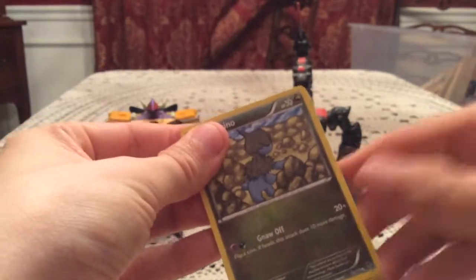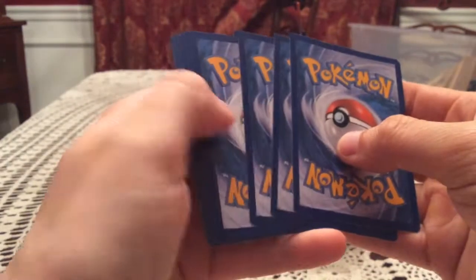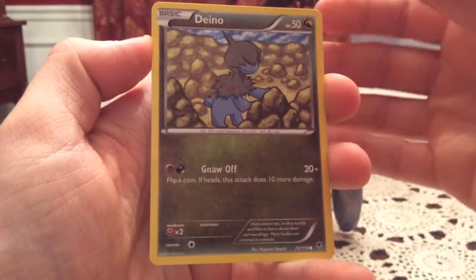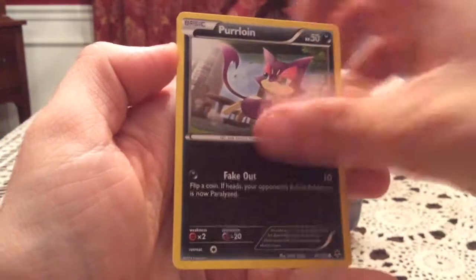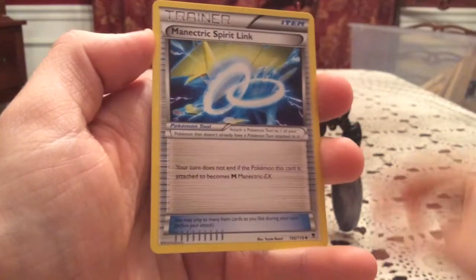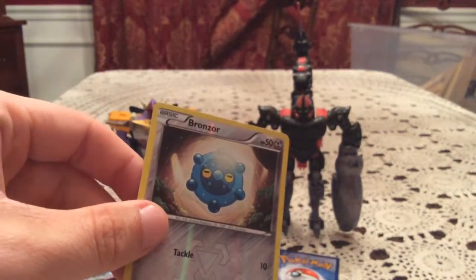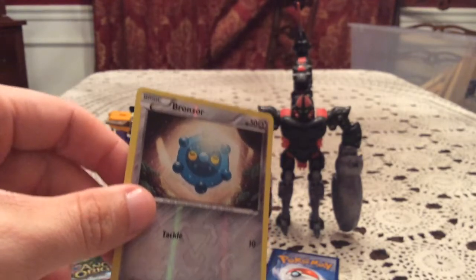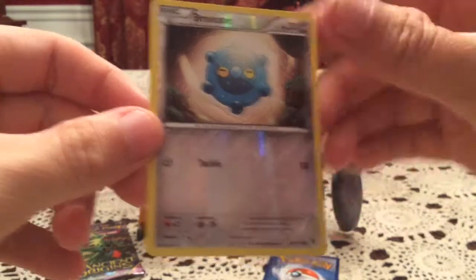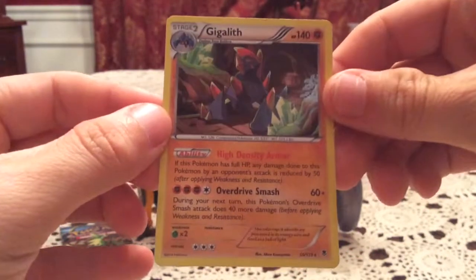Phantom Forces next. We already have a holo, so anything else is above average for three packs. There's a Phantom Forces code card — you can pause and take it if you want. This pack started with Dino, Clauncher, Helioptile, Purrloin, Dedenne, Battle Compressor, Luxray, and Manectric Spirit Link. Reverse is Bronzor — a common. I knew one of the Bronzé Pokémon was in there, but it's unfortunately Bronzong. Our rare holo is Gigalith — two for two on holos!